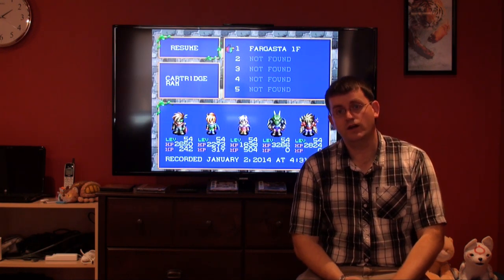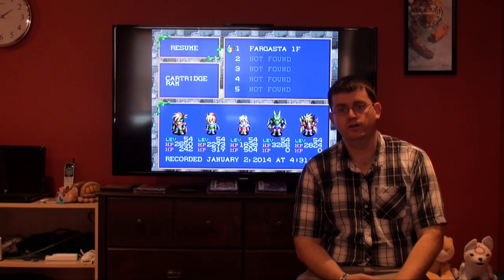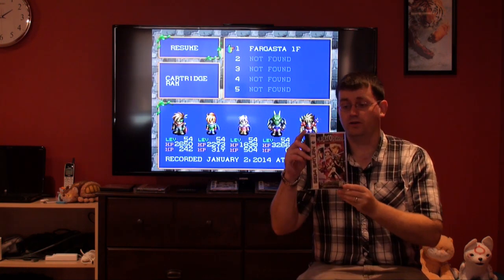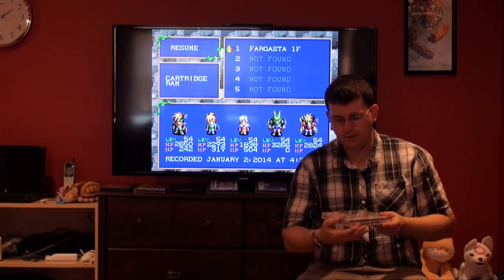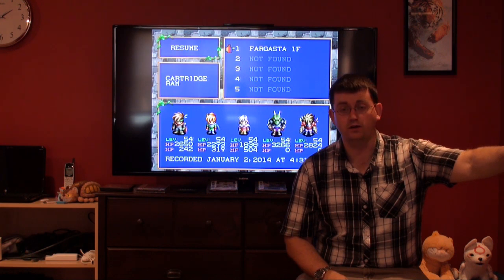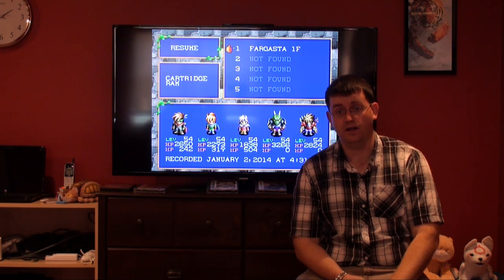For this episode, the game that I'm going to show you how to complete is a wonderful little JRPG for the Sega Saturn known as Albert Odyssey: Legend of Eldian. Albert Odyssey is a Japanese role-playing game that was developed by Sunsoft and released and published by Working Designs in 1997.